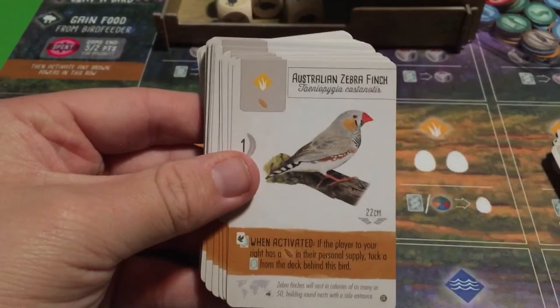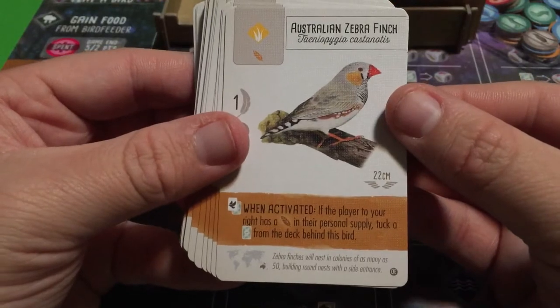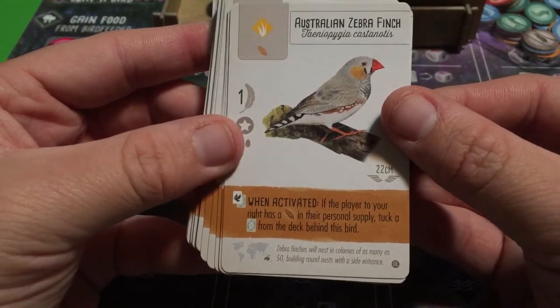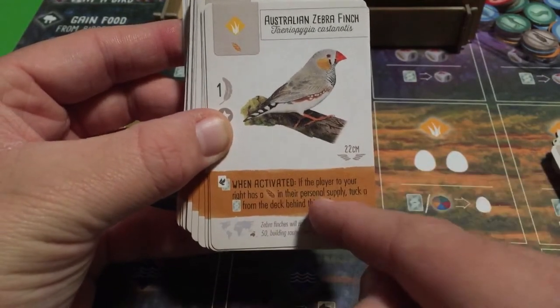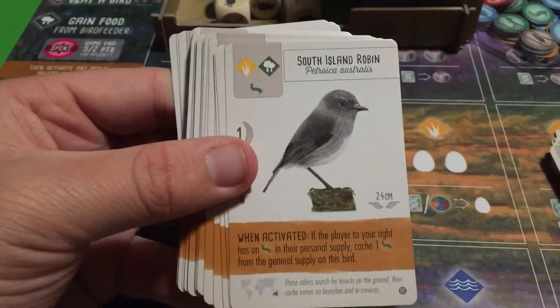The Australian Zebra Finch: if the player to your right has a seed in their personal supply, tuck a bird card from the deck behind this bird. Another interactive ability contingent on what your right-hand neighbor has — but if they do have a seed, you get to tuck a free bird from the deck.